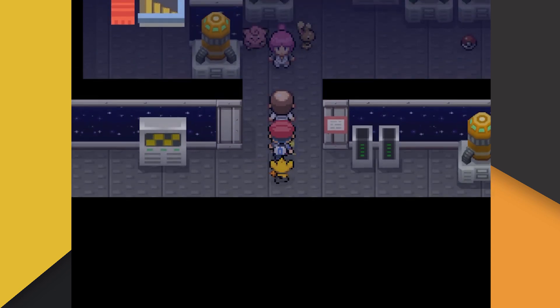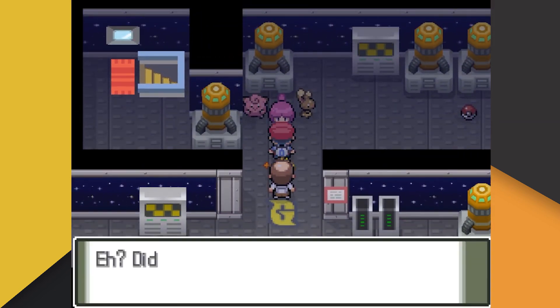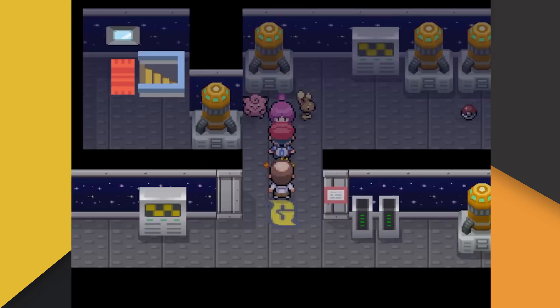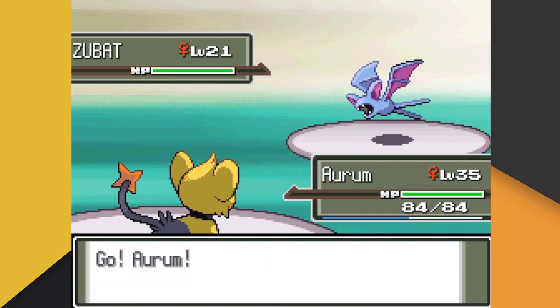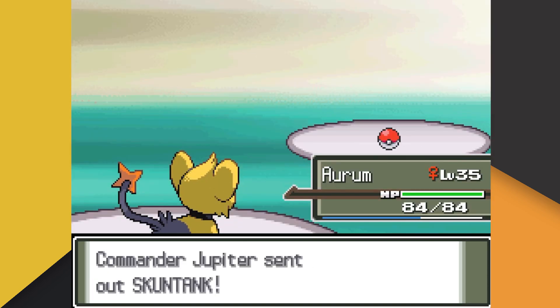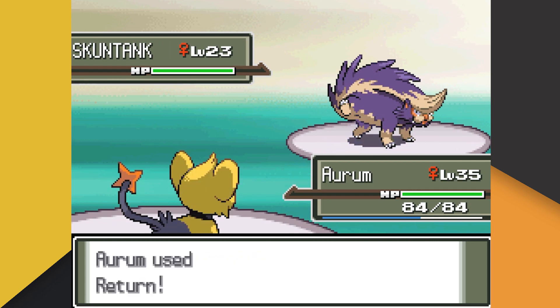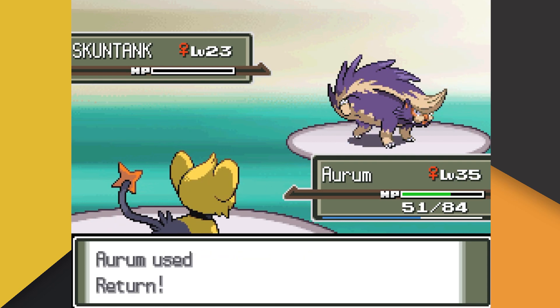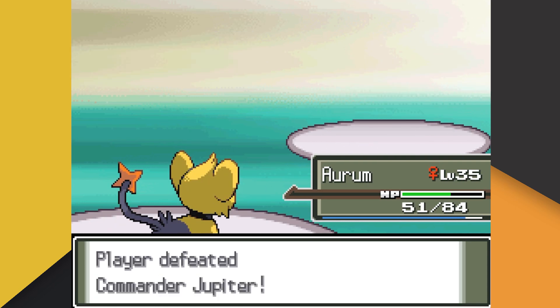As it turns out, the giant Team Galactic building we could see from the gym is actually a hideout for Team Galactic — well, that just won't do, so we head over to begin a cleansing of sorts. Jupiter leads with her Zubat, who we immediately send to the next dimension by way of Thunder Fang. Jupiter's last Pokemon is her Skuntank, and surprisingly Skuntank survives our Return before eating its Citrus Berry and hitting us back with Night Slash. Once again, we prove resistance is futile and close out the battle with another Return.